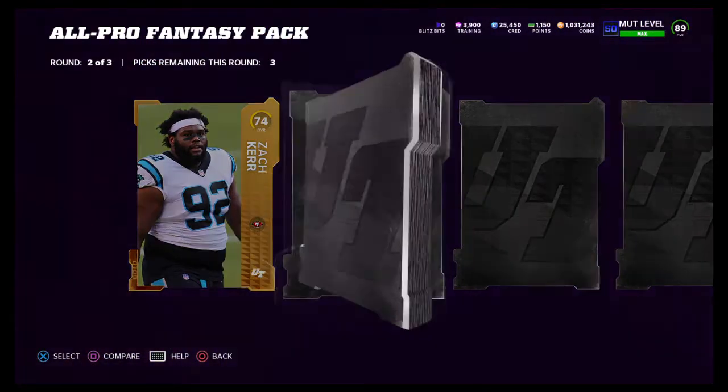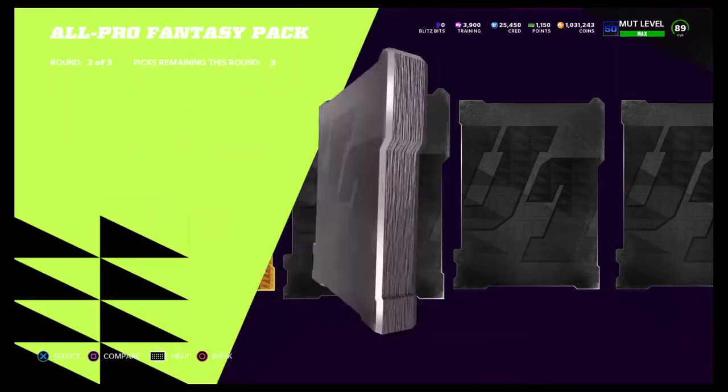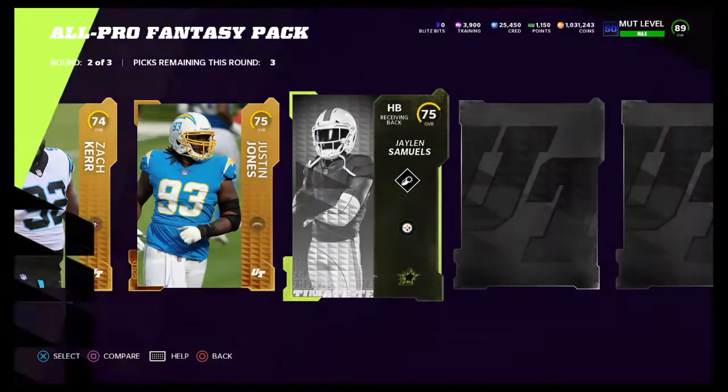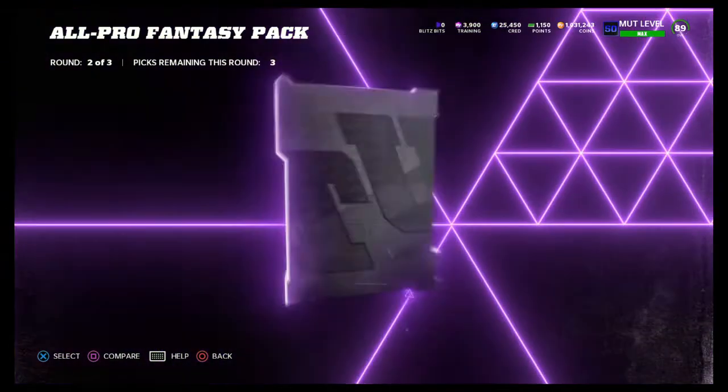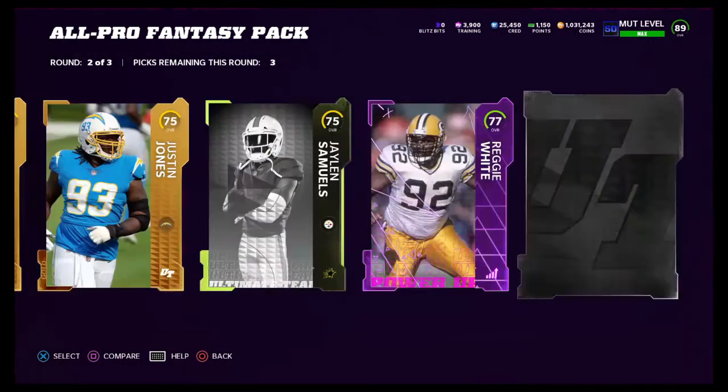I'll just quick sell them for the higher training value. We get Zapper in round number two. We get a Justin Jones gold card, and now we get a superstar card — 75 Jalen Samuels. I remember when that guy would fill in. We get a power up Reggie White.